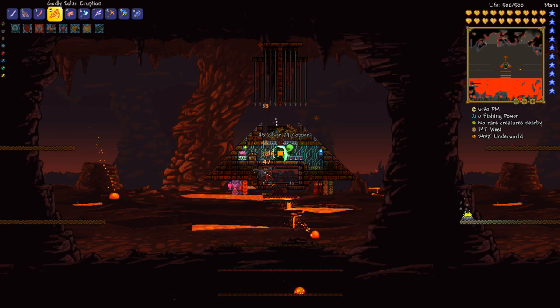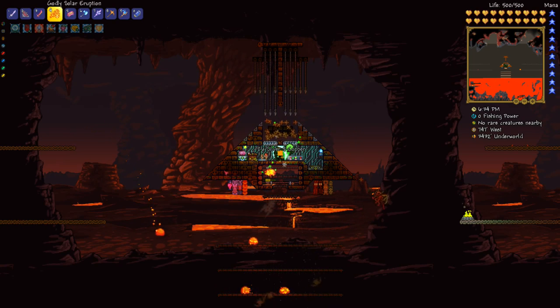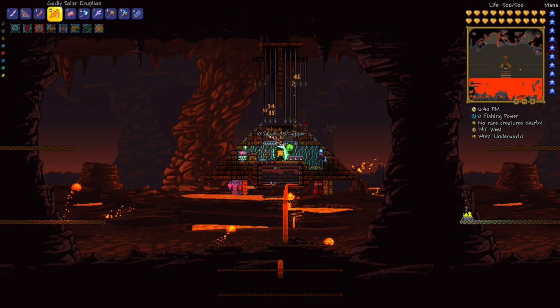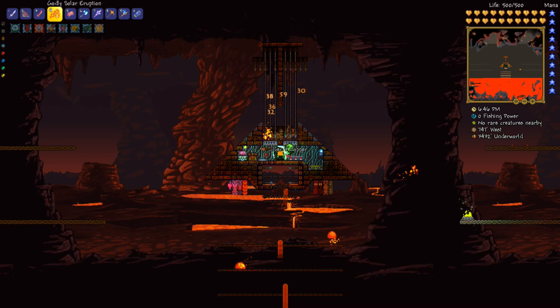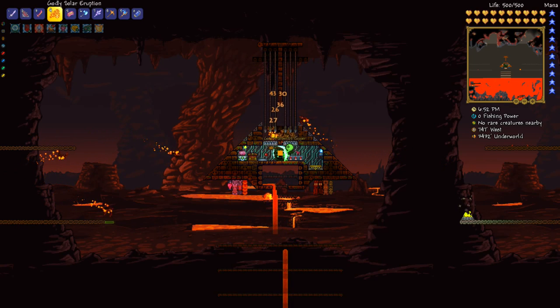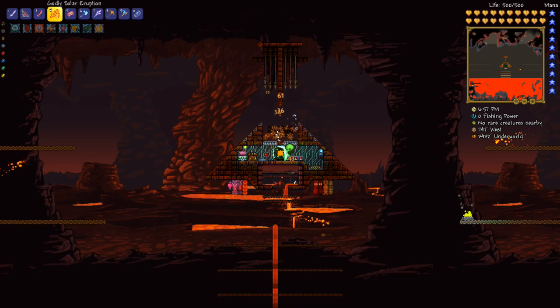I've built my area here out of Temple Brick so that there's a jungle biome here too, which increases the spawn rate. I also have a Wander Candle there for the same thing. I made the pyramid as small as possible just to make sure that Fire Imps can't spawn inside of it, which limits their spawning area basically down to here and the corners.